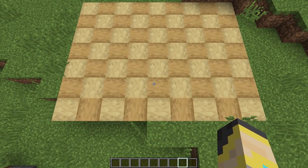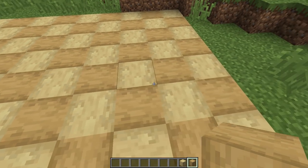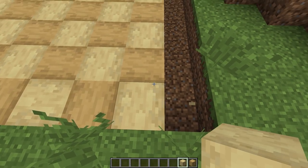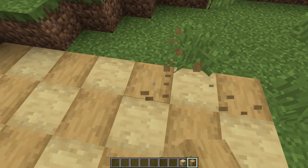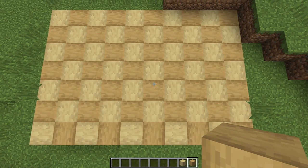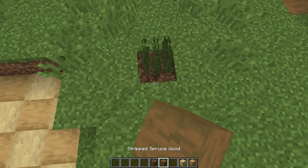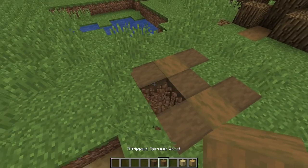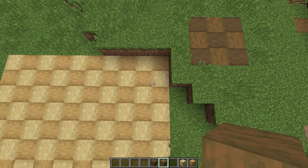Here's a quick but cool one: take bark blocks or stripped logs and vary the direction they're facing. On one row I used stripped birch wood going up and down, then stripped oak wood logs going the other way on the next row. It creates a weaving pattern or a visual depth illusion. Picking similar woods — like spruce and dark oak — works well together. It's a pretty costly floor so maybe best for creative mode, but it looks really cool.